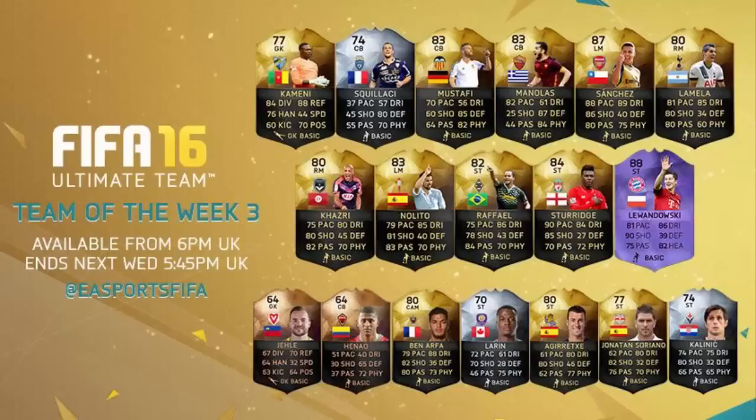Then we've got Daniel Sturridge — I'll be honest, I'm a bit surprised to see him in Team of the Week, but I do understand it; he did score two very nice goals on his return. Awesome looking card: 90 pace, 84 dribbling, 85 shooting — that card looks incredible and I'm hopefully going to be able to try that one out.